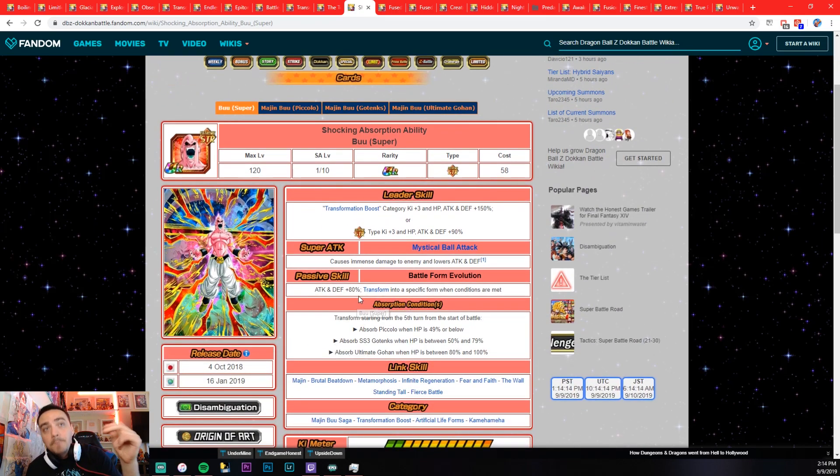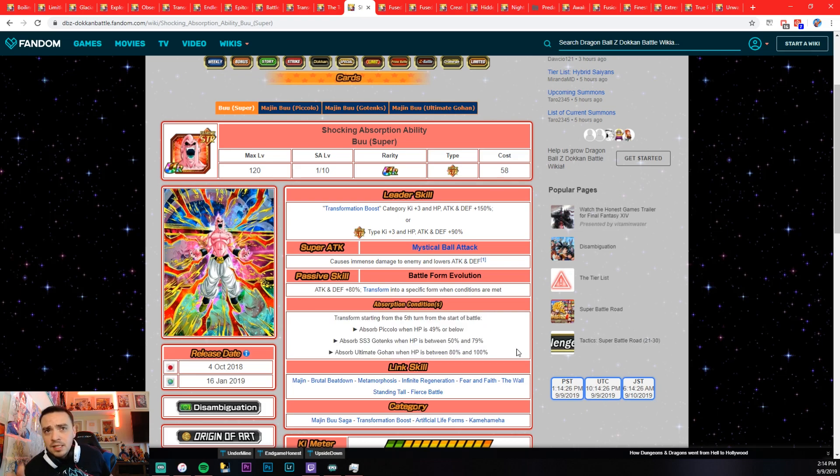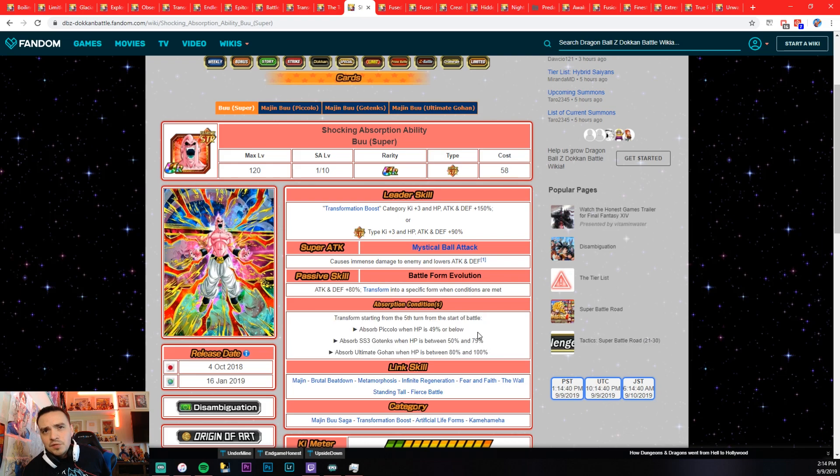Following LR Cell, we got the transforming Boo. This one's really weird — he has so many different things going on. He transforms starting the fifth turn, basically the same as AGL Gogeta for that trigger. Depending on where your HP is, it determines what he transforms into: absorb Piccolo when HP is 49% or below, absorb Gotenks at 50 to 79%, or absorb Ultimate Gohan. Each transformation does a specific thing. Fifth turn start of battle isn't horrible.